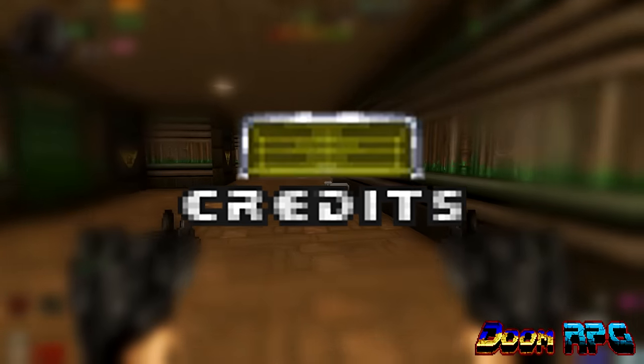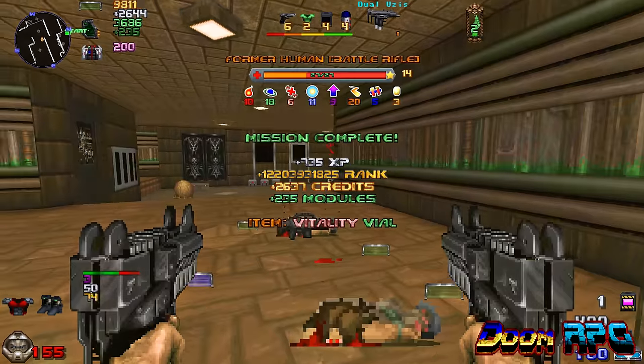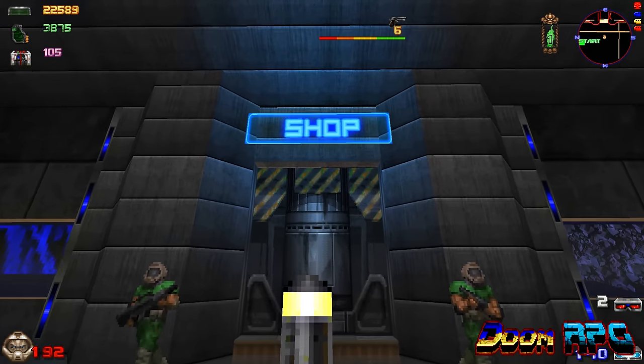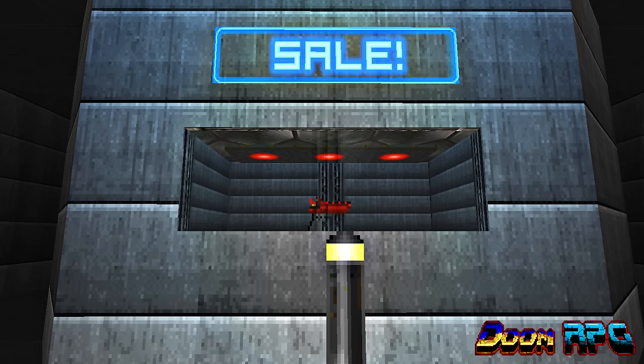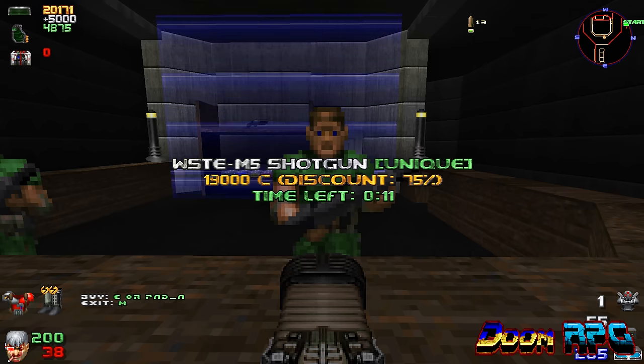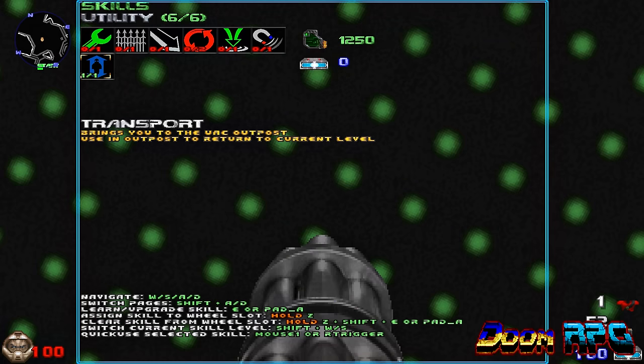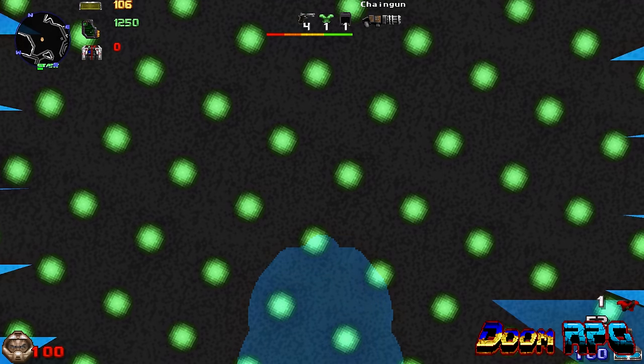There's a currency system where you can use credits you earn from killing monsters and completing missions to buy weapons and supplies from the shop at the new hub area called the Outpost. There's a random 50% off sale that shuffles every minute. Keep waiting and you might be able to get your hands on a powerful weapon. To enter the Outpost, access the Doom RPG menu, head over to your skills and go to page 6, then left-click on Transport.